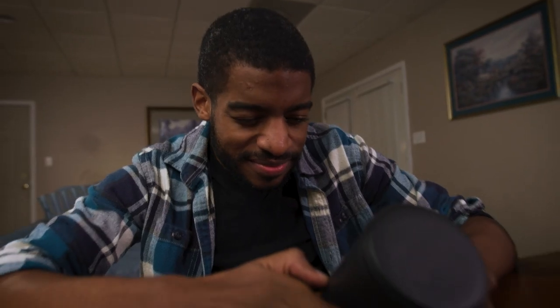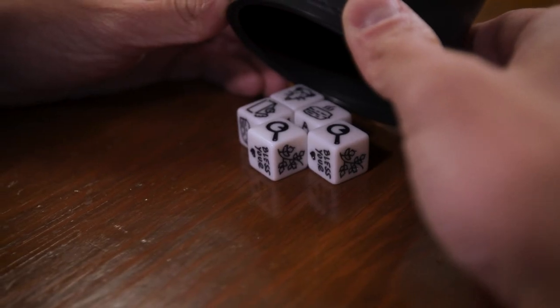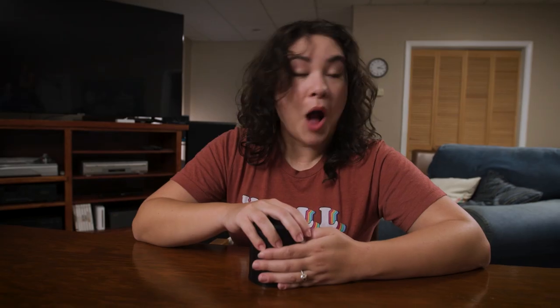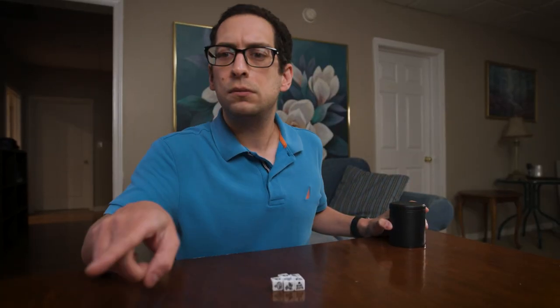Five cast-iron skillets. Eleven cast-iron skillets. If you suspect a player of lying, call him out. That dog won't hunt. When an accusation happens, everyone reveals their dice. And in this case, we count all the cast-iron skillets to see whether that dog will or won't hunt.